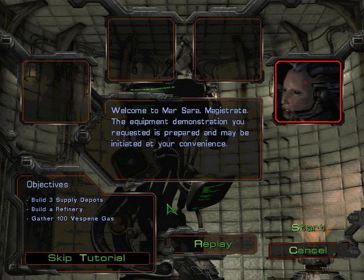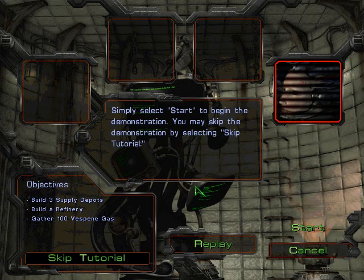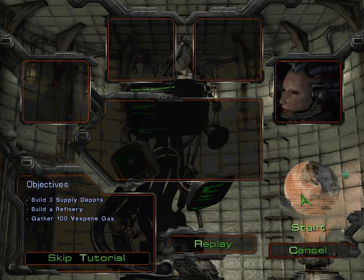So I'm just going to jump in here. You can pause here if you want to. I'm just going to skip through this because I have read this a few times playing through this single player campaign. So this is our first mission: Boot Camp. And if you're just looking for this for the story, you're actually all right. Simply select Start to begin the demonstration — you may skip it by selecting Skip Tutorial. I'm just going to hit Start here.